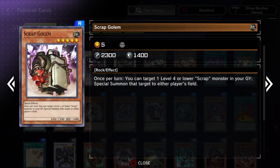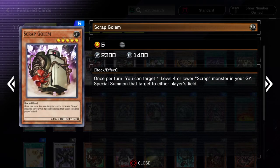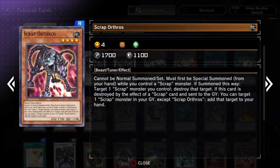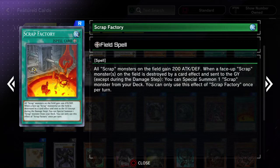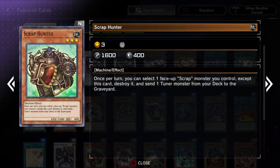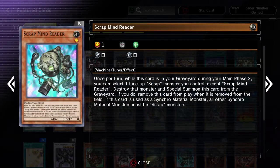Scrap Recycler is good because that main Cyber Dragon monster wants actual machines in the graveyard so they can equip them to themselves. Anyway, Scrap Factory is pretty much a must-have card for any Scrap deck. Outside of Scrap, not really that great — it's really specific to the archetype.